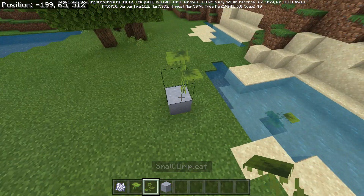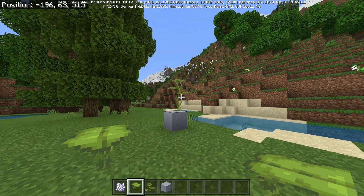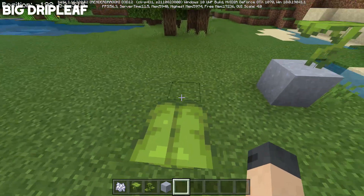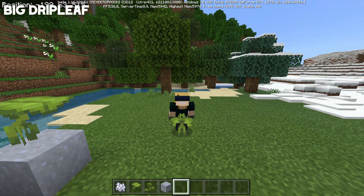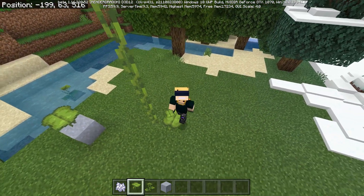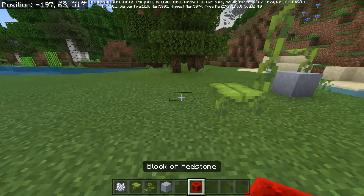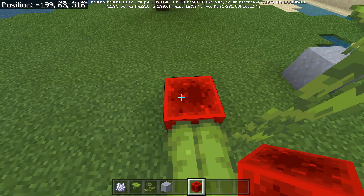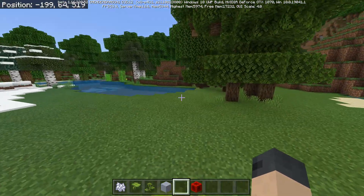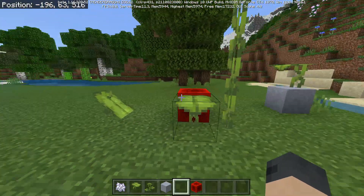Next up: big drip leaf, the big version of the small drip leaf. Bone-mealing a small drip leaf converts it into a big drip leaf. Big drip leaf is the cool parkour plant — if you stand on it, it eventually collapses from your weight. You can bone meal it to make it taller. After it falls, give it time and it pops back up. If you provide redstone power to the leaf, it will never fall through. Crouching on it without power still causes it to fall.